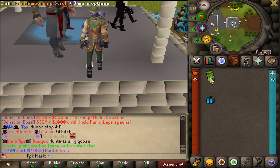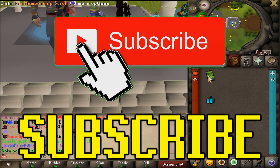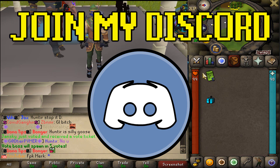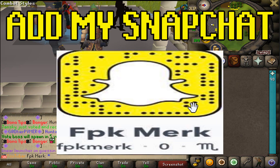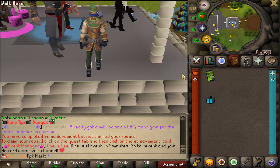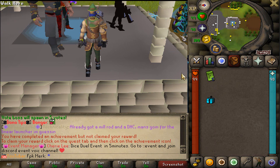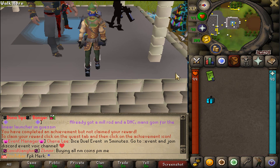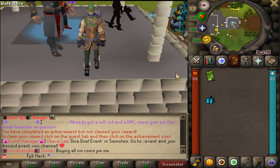To enter this giveaway, make sure to like the video, comment your in-game name, subscribe to my channel, turn on the post notifications, come and join my personal Discord, and also add me on Snapchat, FBK Merc. Come and check out Redemption today. It has 200 plus players online and it's the most content-backed custom server out here. This server has been existing since 2015, so it's also the oldest custom server. Check it out now with a link down below.